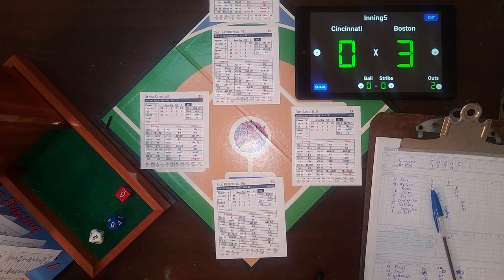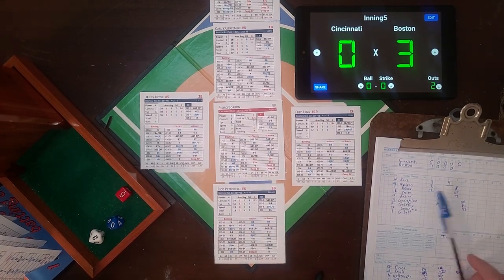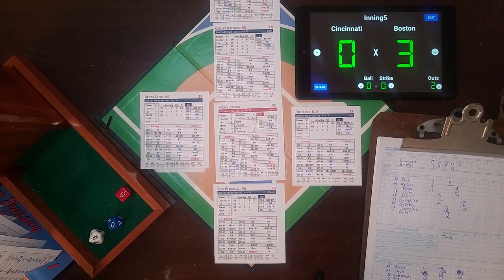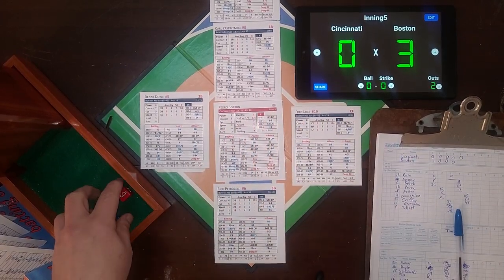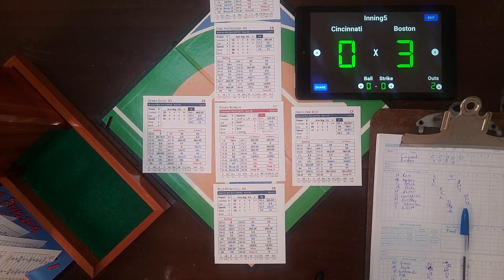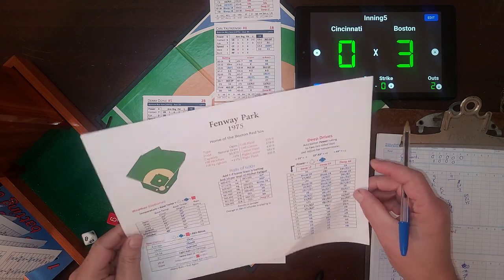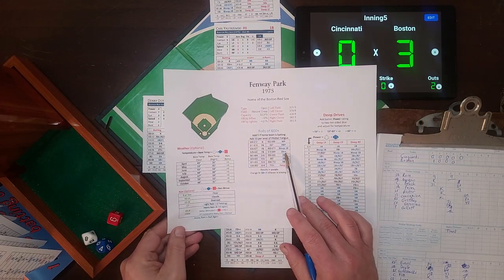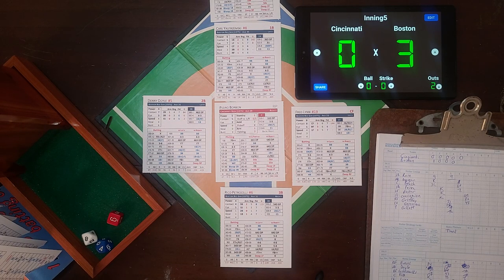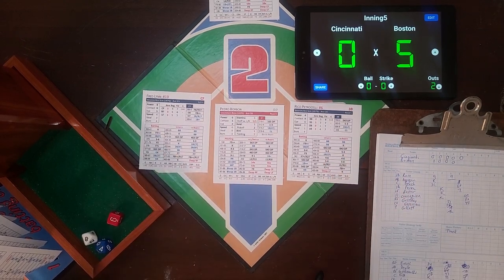Pedro Borbon comes in to stop the bleeding. His first pitch roll is 6-84, plus 5 for the home team makes it 6-89, which is a single plus-plus. On the reference chart, single plus-plus means runner on first goes to third and runner on second and third will score. Two runs score on a single from Petrocelli - Doyle and Yastrzemski score. The Red Sox have blown this thing open, 5-0. Sparky looking at Borbon with disdain. Gullett goes 4 and 2 thirds innings, giving up all five runs, and he's on the hook for the loss.